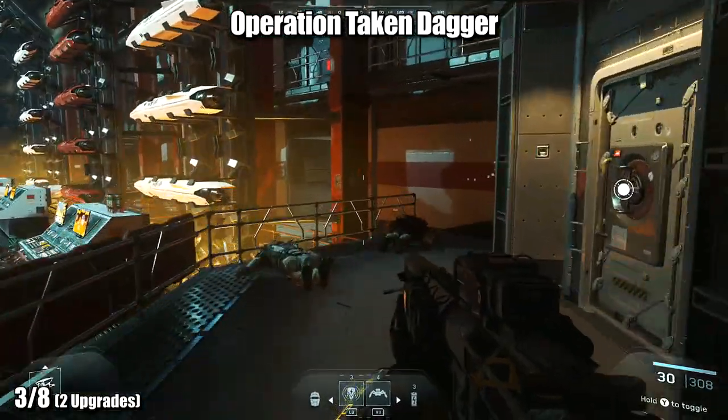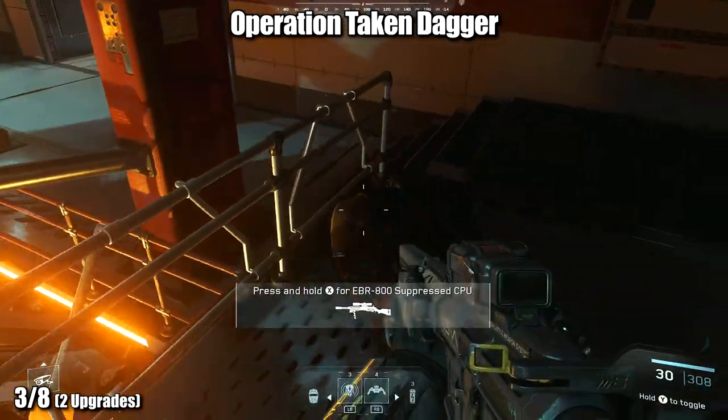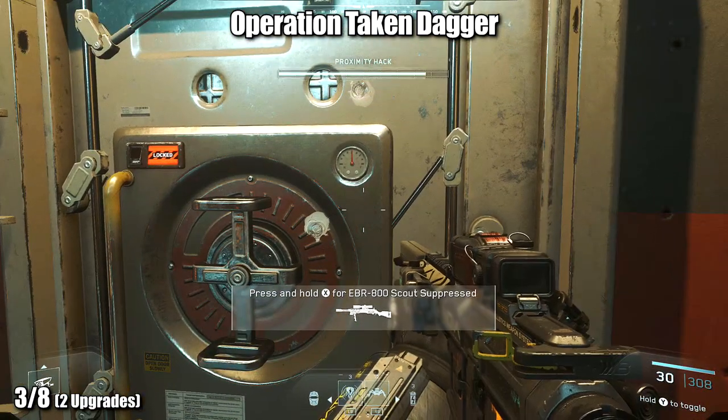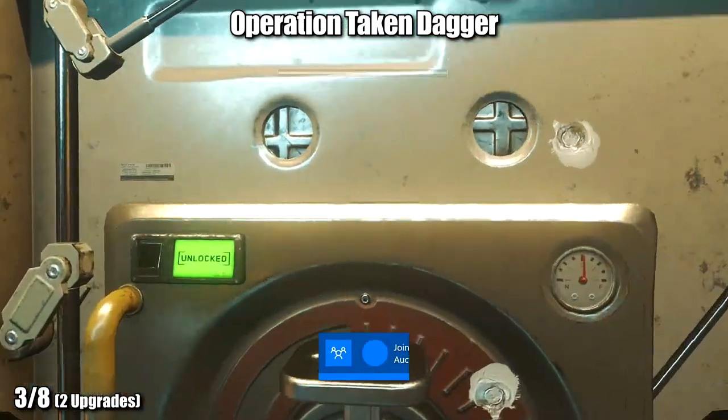You can find another upgrade station in Operation Taken Dagger at the very end of the mission. As you enter your objective and go inside of the armory, it should be blatantly obvious at the back of the room.